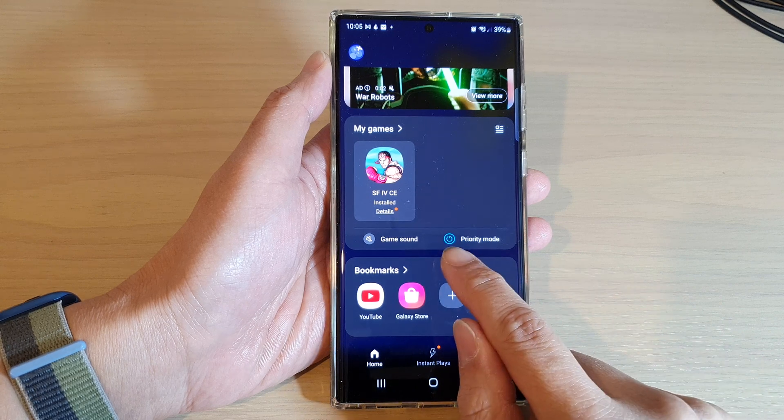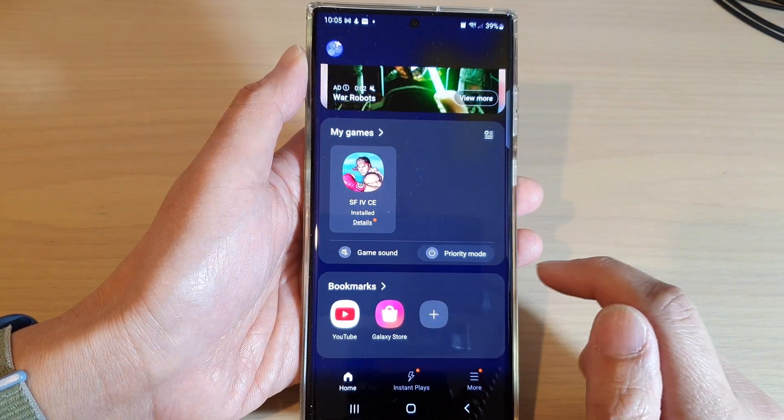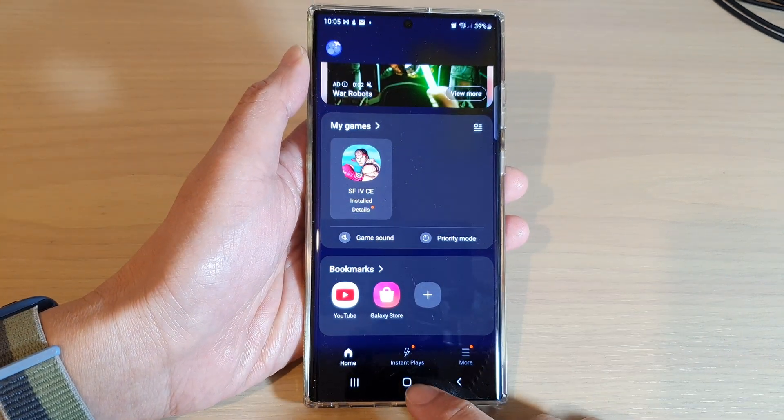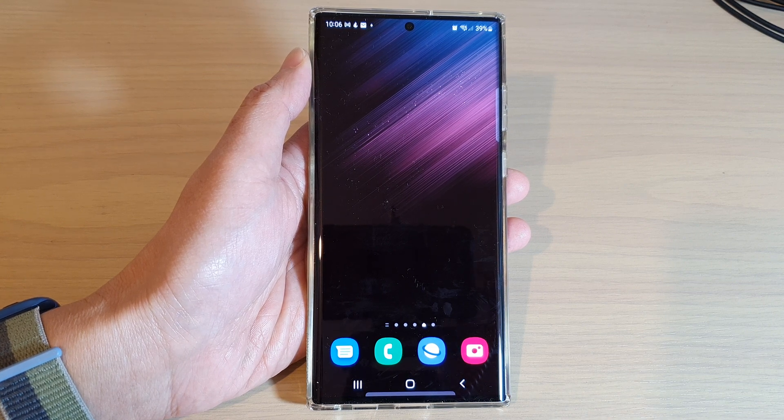Once it is turned on, you can see there is a blue button right there, and you can tap on that to turn off Priority Mode. And that's it — thank you for watching this video, please subscribe to my channel for more videos.